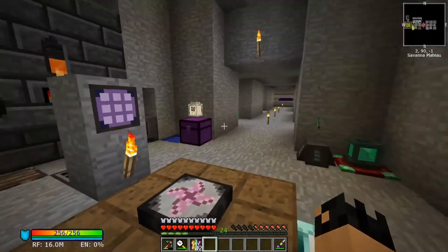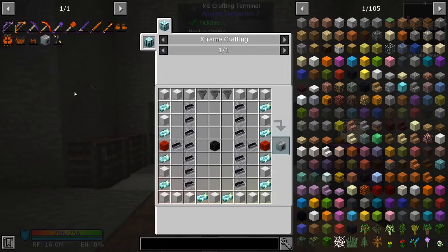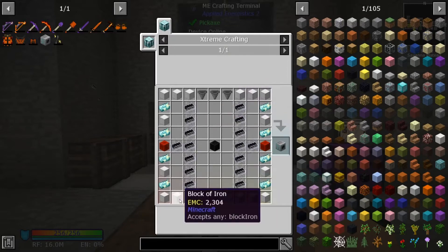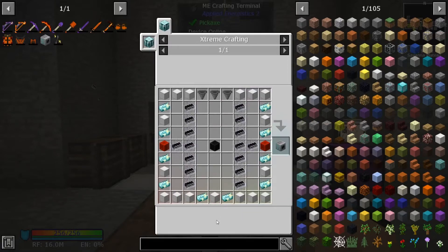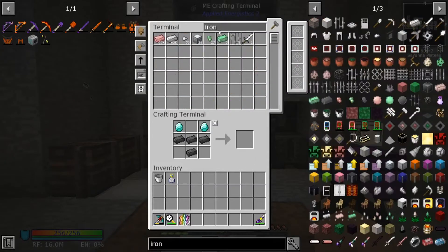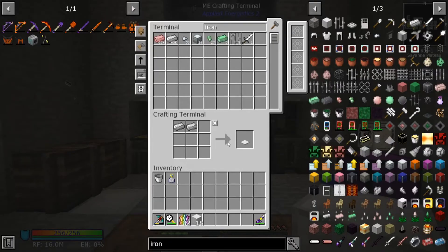The next step is I want to get this Neutronium Compressor going. We're going to need 17 blocks of iron. We could just grab them like that — it's like it's not getting enough power quick enough or something, but that should be enough.